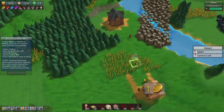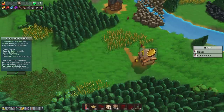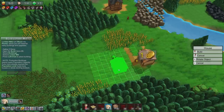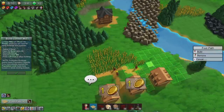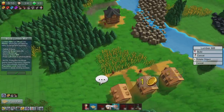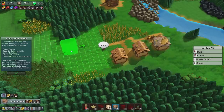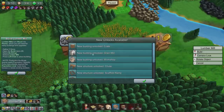We kind of need to have another person, so let's build another person. I'll need another house — we'll build another house, that's fine. We've got a lovely street of houses and we have a spare population, so we should be able to build a lumber mill now. And we've unlocked all this new stuff — hooray!